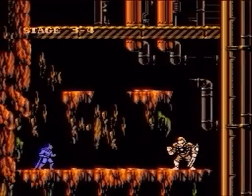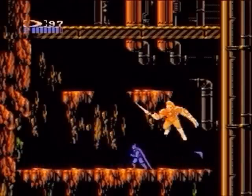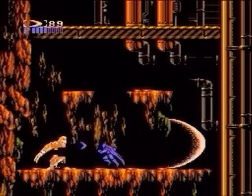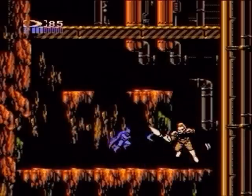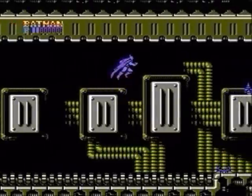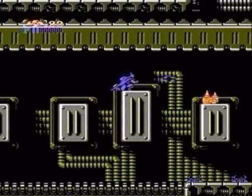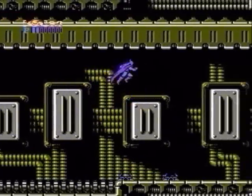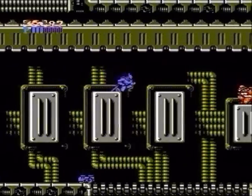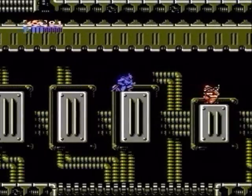At the Electrocutioner, successive Batarangs hurled in his direction deal a lot of damage. The quick tip is to stand there and take his punishment. This reverts back to the importance of collecting hearts at the earlier discussed machine if need be. While traversing areas where enemies are slightly lower than you, select your dirks and let them do the job since they fire in a nice wide pattern — it's a lot easier than jumping towards the enemies with your fists.